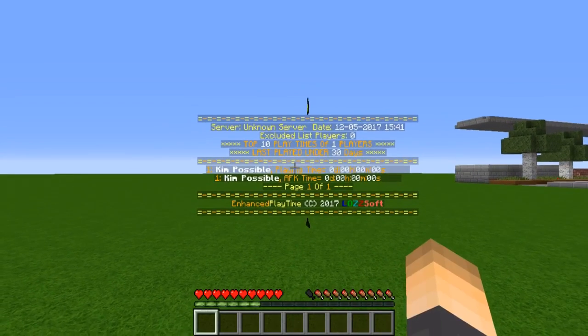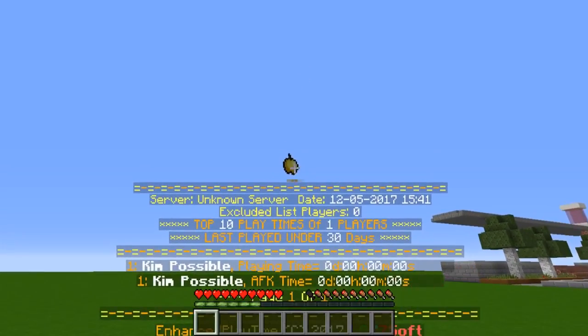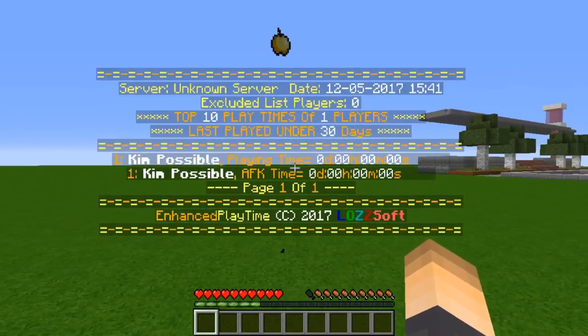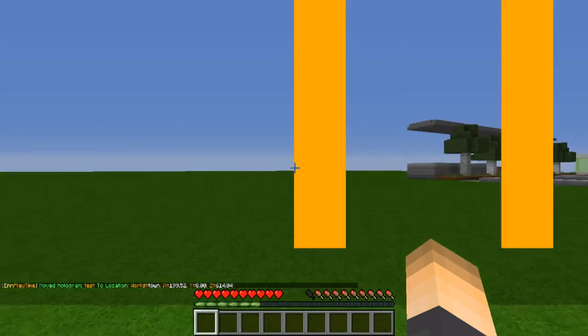There are also two leaderboards: AFK time and playing time. I'm not sure why it doesn't show myself — I guess I'm excluded. There are also little golden apples displayed above it. There aren't a lot of players on the server obviously, but it's still pretty cool.